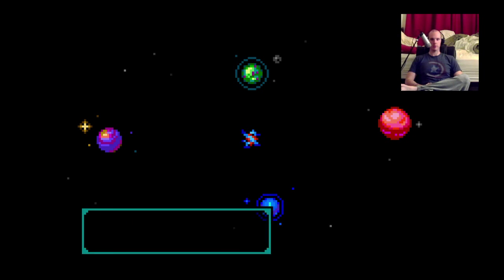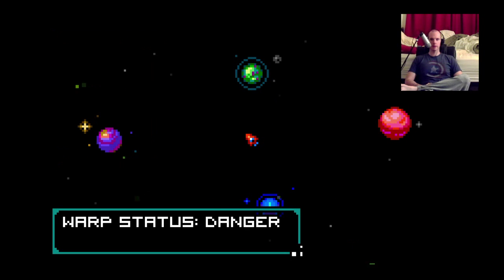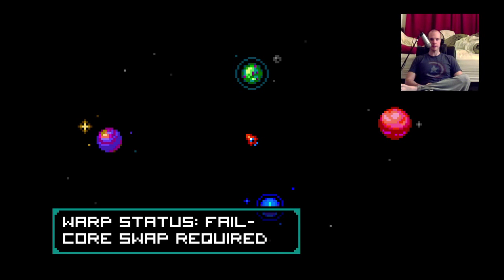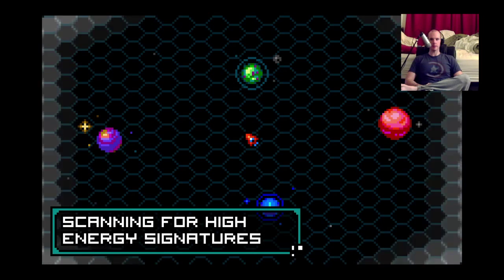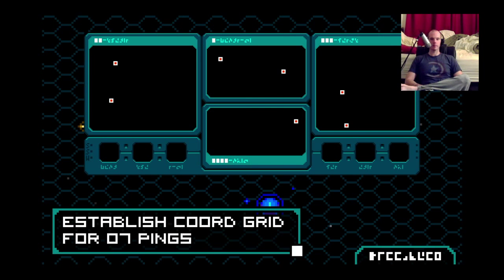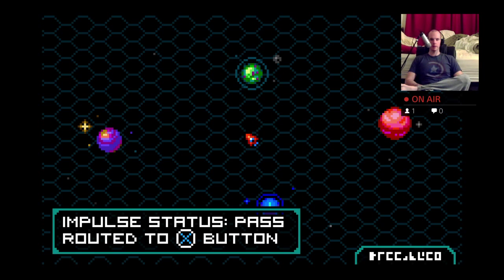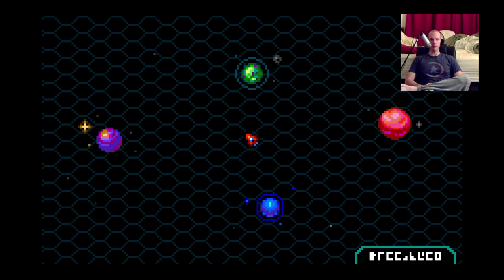Oh, do I get to choose where I land? Warp status danger! Warp status fail. Core swap required. Scanning for high energy signatures. Ping system check. Impulse status passworded to X button. Dock status passworded to B button.